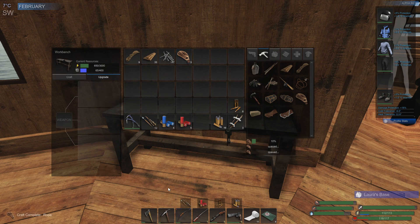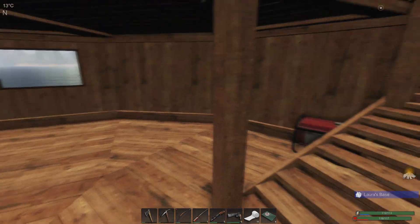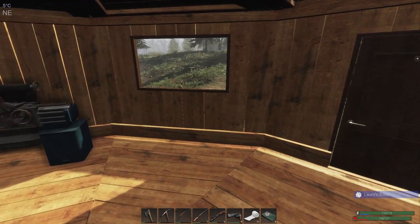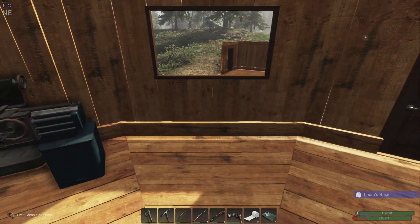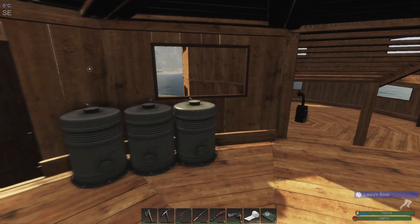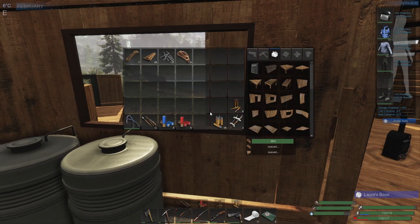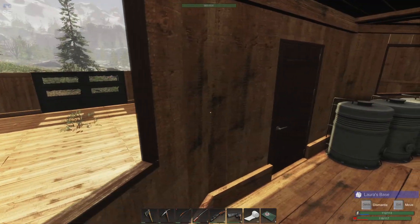We do need the upgrade on this so that we could kind of go after those people out there. Now I want to continue on with building. We're gonna put some windows over there. What we're gonna do is I'll take this one out and put it down in the garage, then put this in as a full window or full wall. We are gonna have to go out and get some more fiber because we don't have enough cordage.